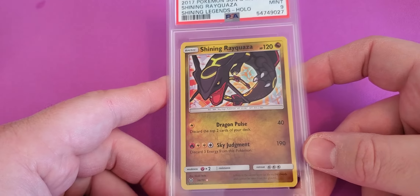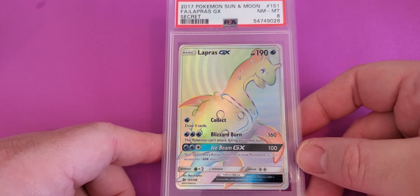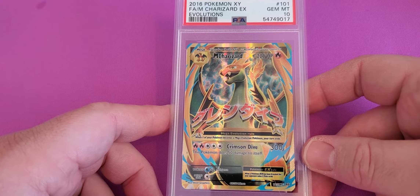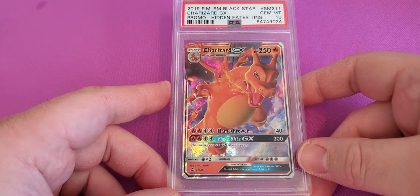I thought that was a cool one. A Lapras GX Secret Rare from Sun and Moon — Near Mint 8. And then the rest are 10s. Here's that Evolutions Mega Charizard EX — hit a Gem Mint 10. I did get another Hidden Fates — Gem Mint 10. So I got 2, 3, I believe.